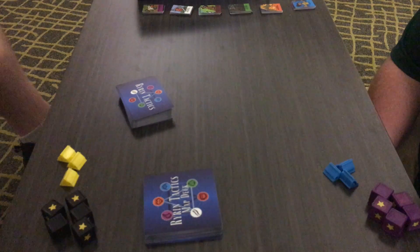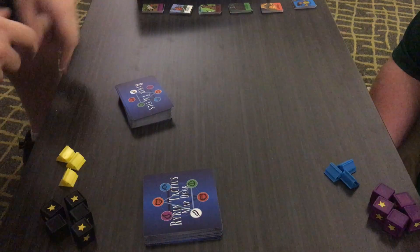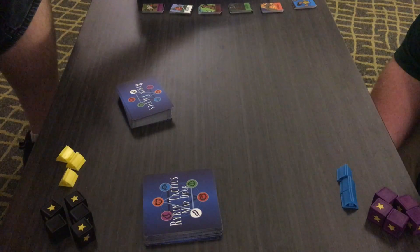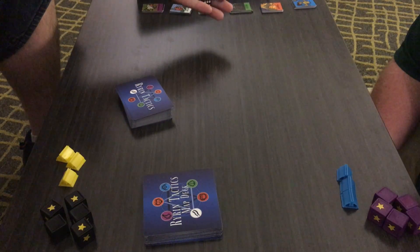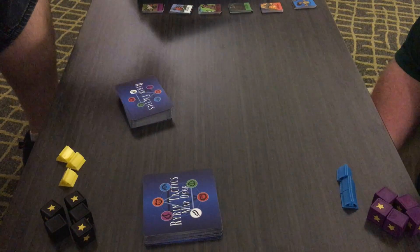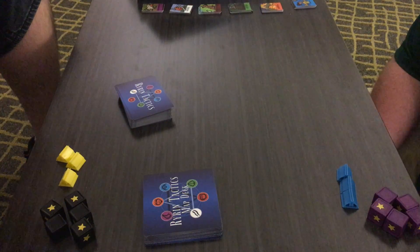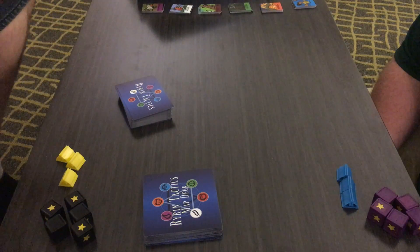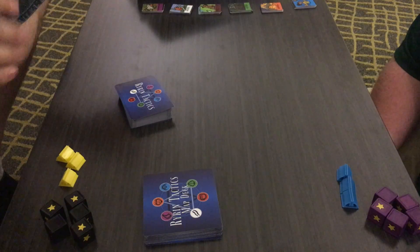Alright, so this is going to be our how-to-play video. We already have the deck shuffled and all the stuff sorted out. We're going to be keeping track of our unit's hit points with dice — simple d6s. You can use whatever you want: pennies, pieces of paper, even write it down. Anything works. We went with dice because we have a ton of dice.